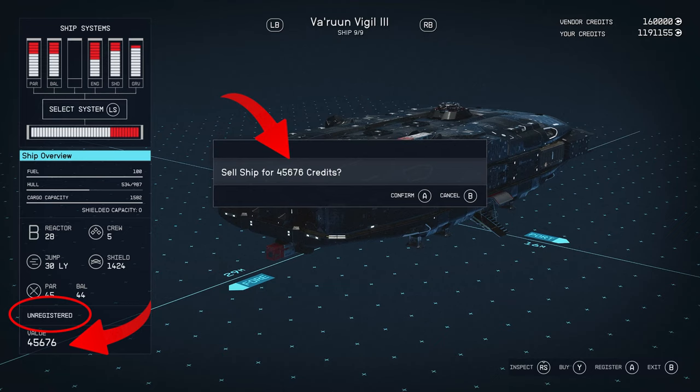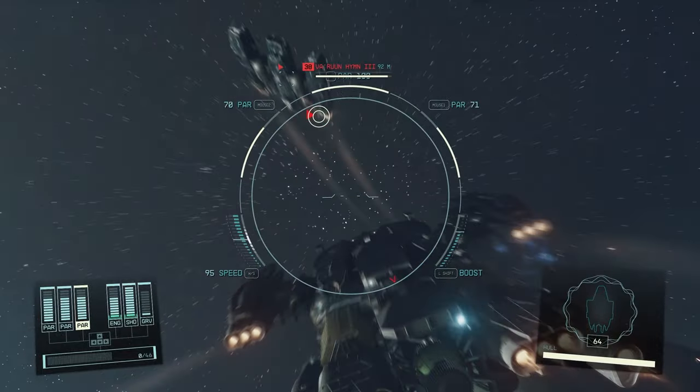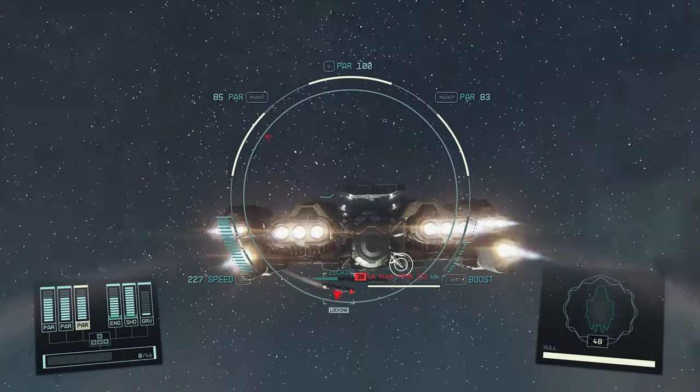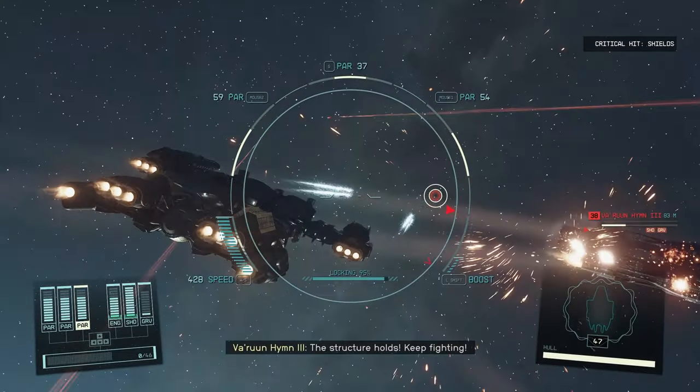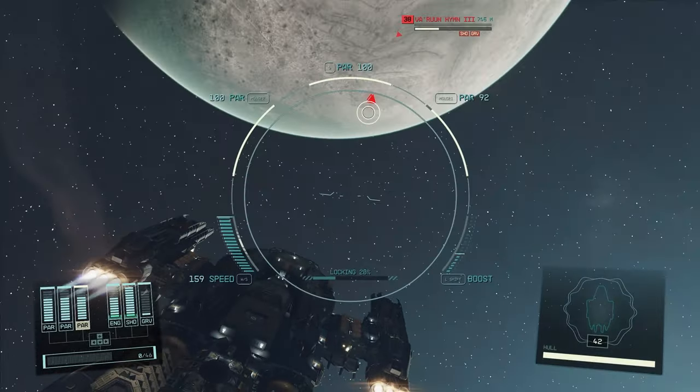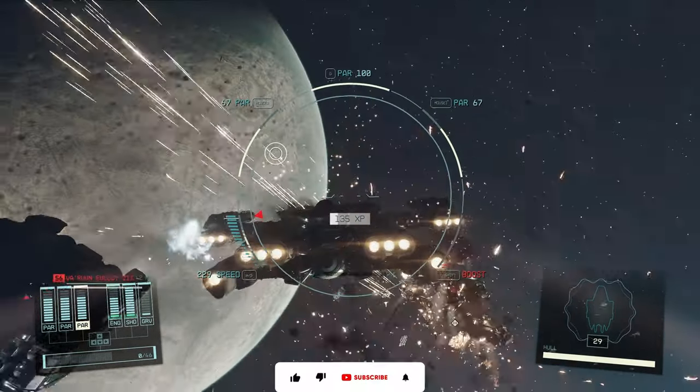Every time you take over an enemy ship and then you want to sell it for credits, you have to register it first, and that is usually almost half of the value of the ship. If you know what I'm talking about, you already know. But for those who don't, I'll show you how it works.